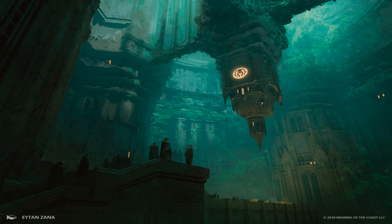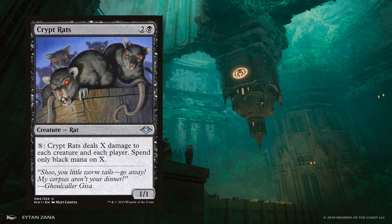Crypt Rats is a classic piece of black control. It's a 1/1 creature for 3 mana that has the activated ability: pay X mana, deal that much damage to all creatures and players, spending only black mana on X. This ability is very similar to Pestilence, but Crypt Rats can only be used once. Unlike Pestilence, you can play it on an empty board, and it can be recurred from the graveyard much more easily because it's a creature, which is why we use it.